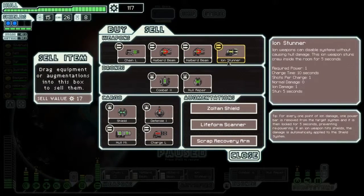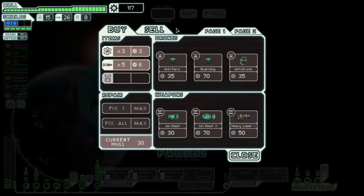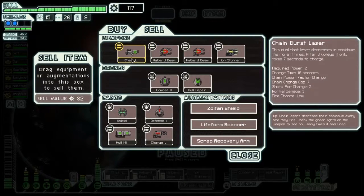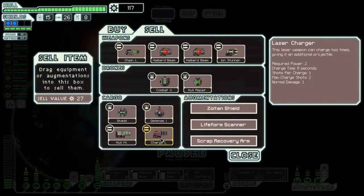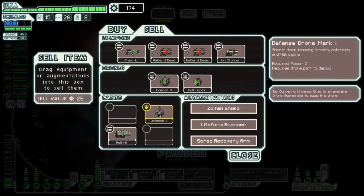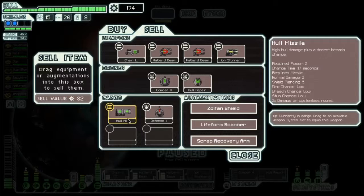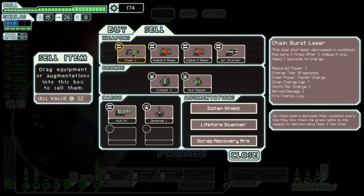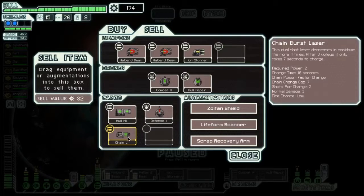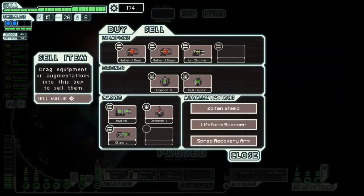An ion stunner every 10 seconds and an ion blast every 8 seconds is probably better than the chain laser. So we're going to sell the charge laser for sure, sell the shield for sure. We're gonna keep the defense drone because I might end up using it. We'll keep the hull missile too but I doubt it. That thing's been too good to me.